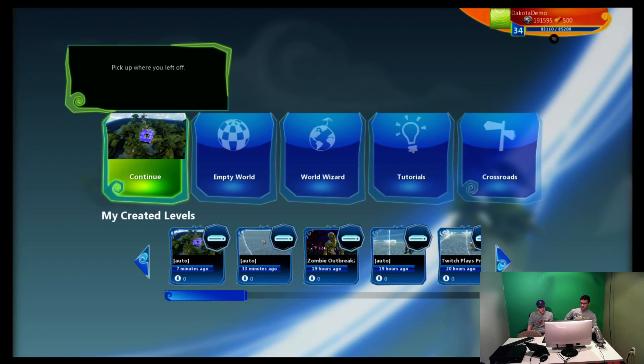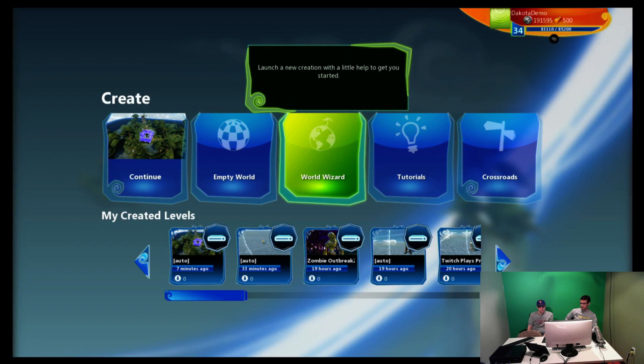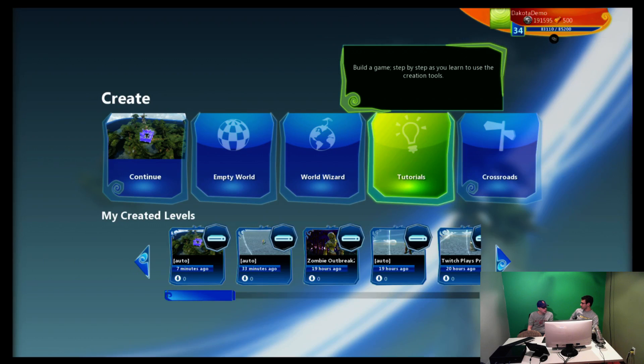You can continue what you were doing last, you can start off in an empty world, or you can play the World Wizard, which is a very quick way to start off a creation and get your own game going right away — it kind of randomly generates elements to get you started.